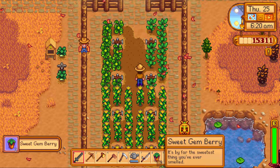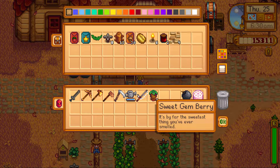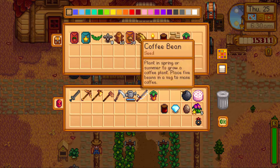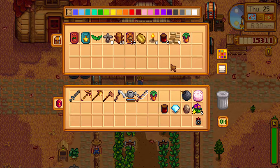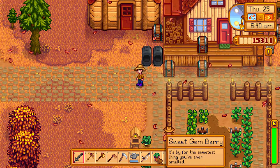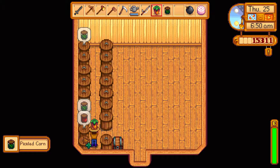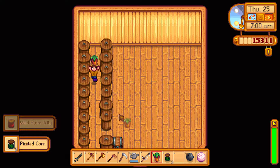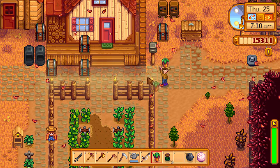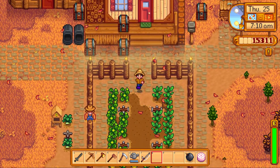The gem berries are finally grown! We're going to store one. We didn't plant our extras because we didn't have the cedar yet, but we're going to do that so we can get the cedar. I wanted to make a jam out of it but it cannot be put in the preserves jar — that's terrible. We'll sell this since we can't do anything with it, then harvest all of this up.